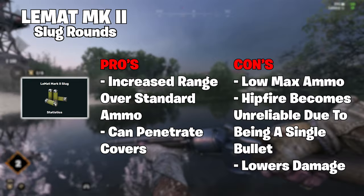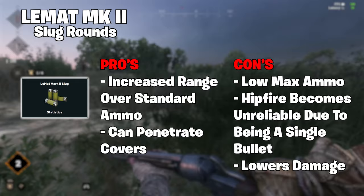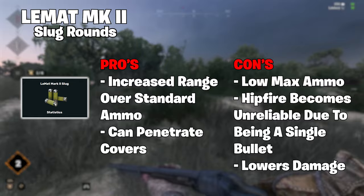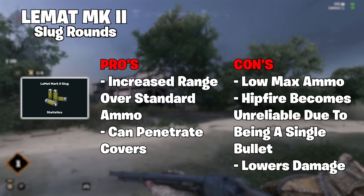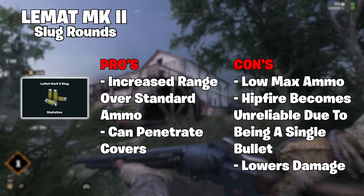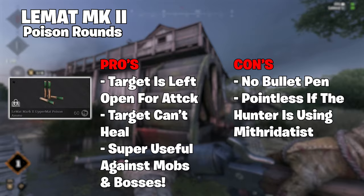Now, slugs. These single solid projectile shells can be used in shotguns to increase your effective range and penetration over the standard buckshot rounds. It is also worth noting that using slugs over the standard buckshot shells does lower your overall damage of the shotgun, so keep this in mind. I really don't get how buckshot, which spreads multiple projectiles, does more damage than a single solid round — but moving on.